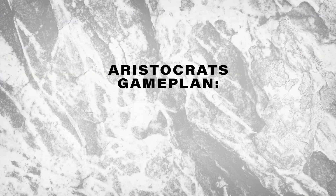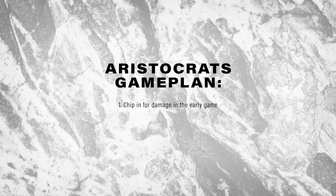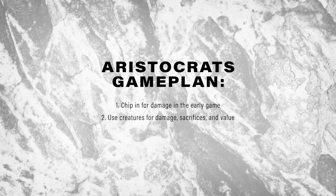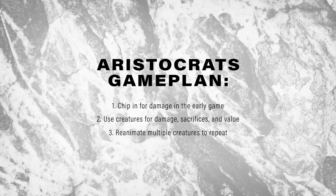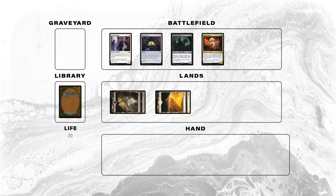Such as Blood Artist or Zulaport Cutthroat. The game plan of this archetype is to chip in for damage using cheap, efficient creatures in the early game, and then use those creatures for damage, sacrifice fodder, and extra value to close out in the mid to late game, usually with some form of reanimation to double up on those sacrifices. It's more of a death by a thousand cuts than one specific combo — the power of the deck comes from the synergistic engine that you can build.